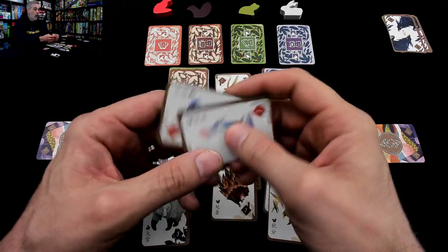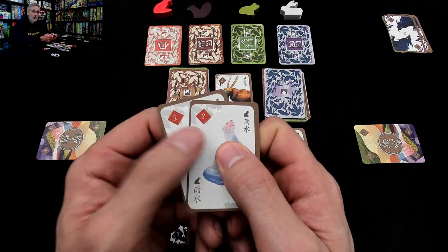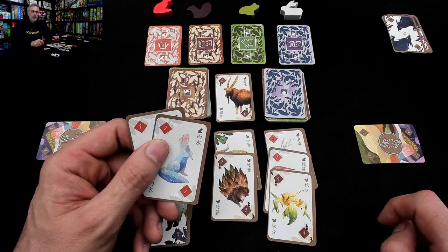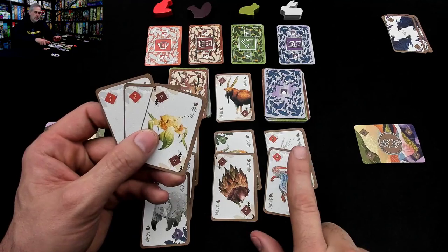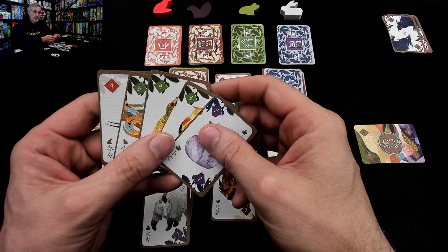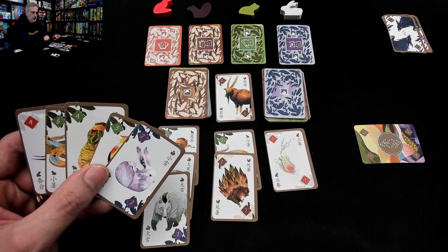Now it's Jen's turn. I thought she had winter cards, but she actually has two spring cards — two twos. She wants more spring cards. She draws one face-up spring card knowingly, then takes another. By the way, we have a hand size of five. I've hit my hand size, so I cannot draw any more cards. It's going to be time for me to start playing them. As a single action I can play as many cards as I want — as many as I can afford, because there is a cost.